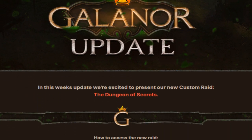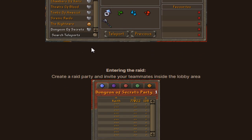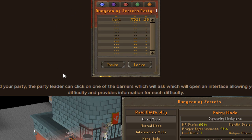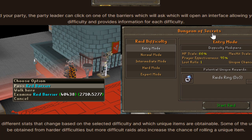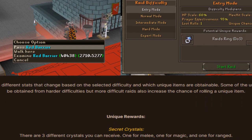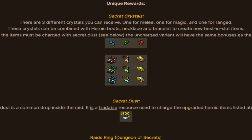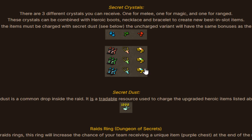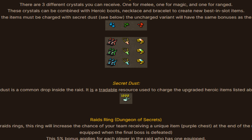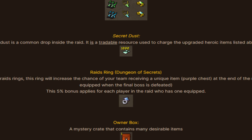Galenau update - here we go, ladies and gentlemen. The Dungeon of Secrets is in the building! I'll break your custom raid right here that we'll be checking out - it's going to be very exciting. You guys can find it right here in the teleport, looking super nice. You can do it solo or with other people. There are different modes you guys will be able to go through, and you guys will be able to read about everything regarding this raid in the lovely update thread. The unique rewards include secret crystals - they look absolutely beautiful - three different styles for three different attack styles. You guys will be able to create brand new best-in-slot boots, necklace, and bracelets. So good luck grinding those brand new best-in-slot items.